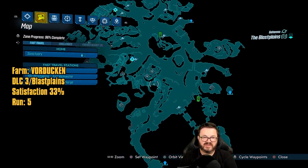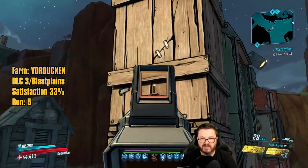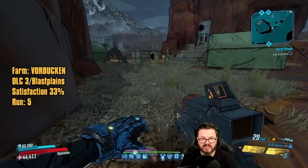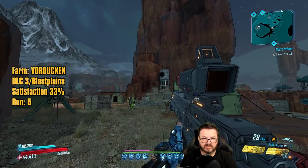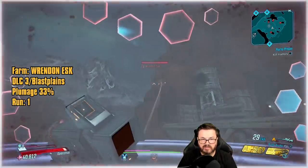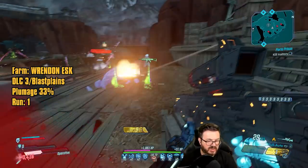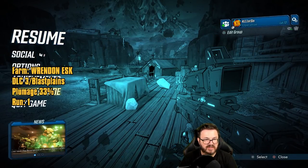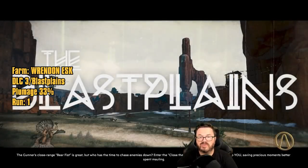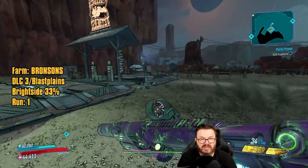Next farm is for the Plumage. Starting from this spot on the Blast Plains, you can run up and around or jump up on the stable, run across the fence, and get in here. Rendon Esk will spawn over here — he's a flying enemy, a big pain. A Soul Render handles this, or you can freeze enemies so he drops to the ground. Run number two: the Prototype Plumage.